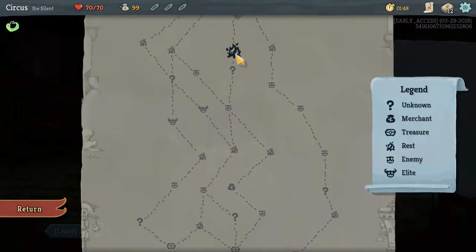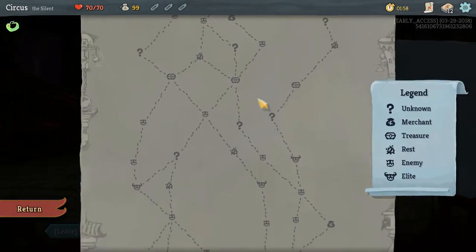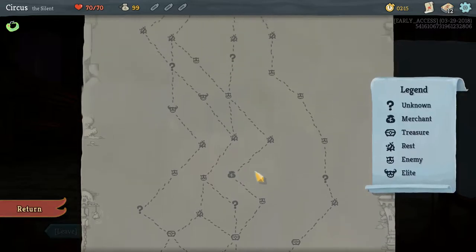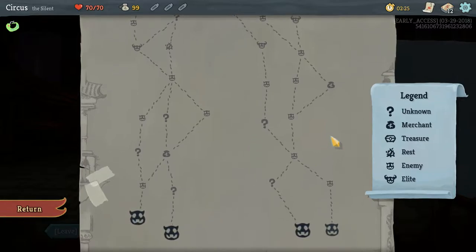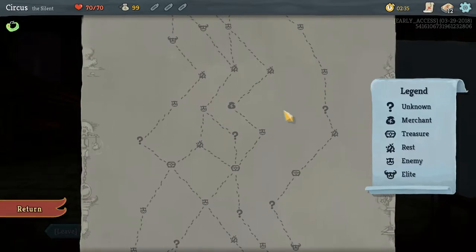The skull icon is an elite enemy, these are regular enemies, the fire lets you rest to restore health or upgrade a card, there are treasure chests and shops. We want to plan our path — the early shop isn't great since we only start with 99 gold, but fighting elites is good since they always give a relic. We'll take the far right path toward the chest.